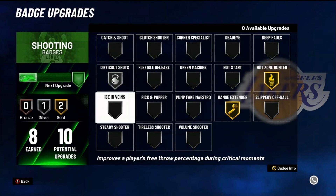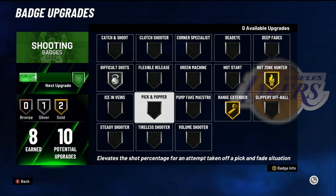Ice in veins — trash. It's a free throw badge. Don't ever put this on — you're wasting your time. You shouldn't even need this badge for anything.